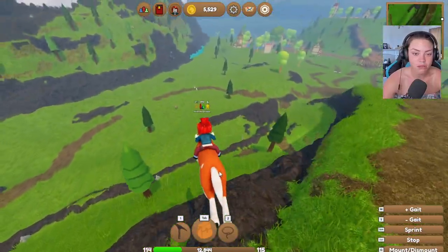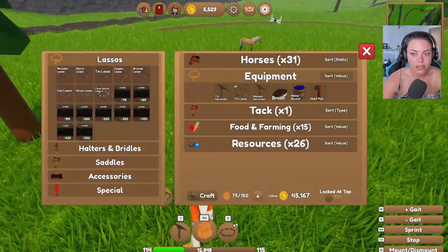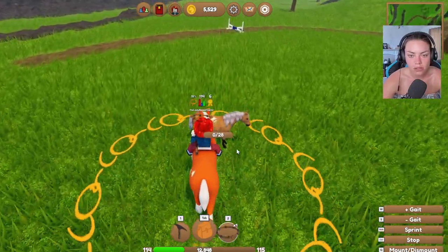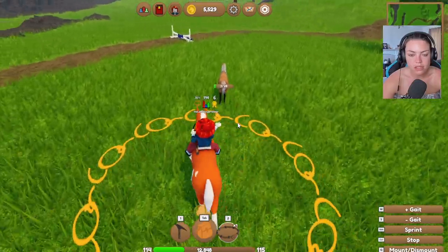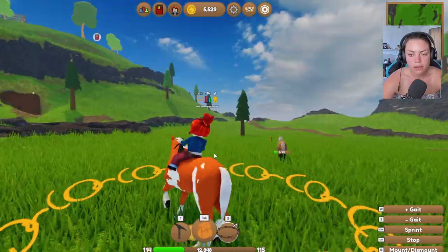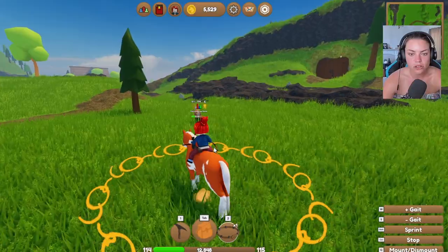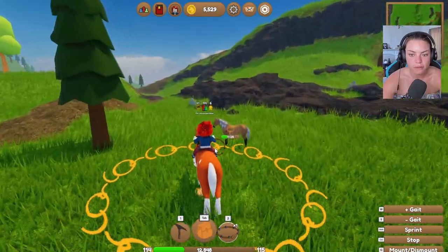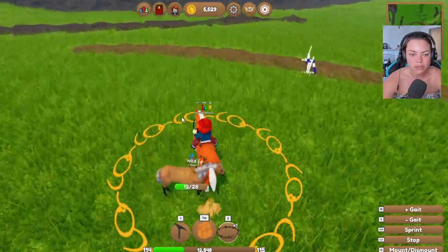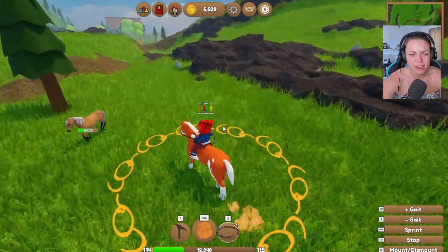I'm gonna jump off here because that looks like a really nice horse down there. I'm gonna go get that horse, but I only have a tin lasso. Is this the new quarter horse? Oh, it's a mustang. The mustang looks the same — it looks quite nice actually. It's nice that the game is constantly updating because it shows they actually care about people. I should have got a better lasso. It's a 28 — it's a really rare mustang. I feel like it is.